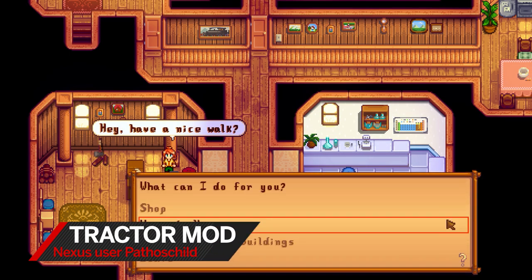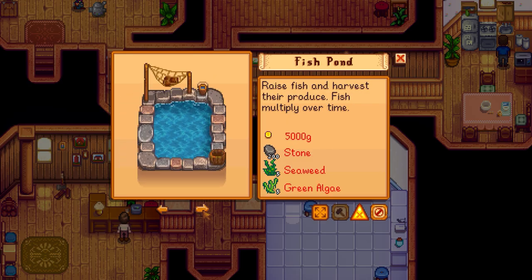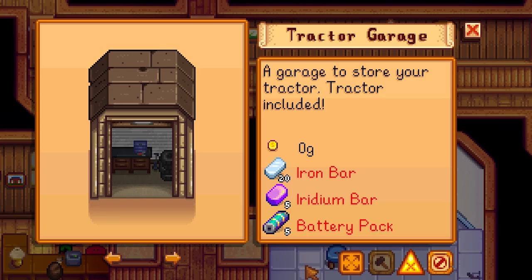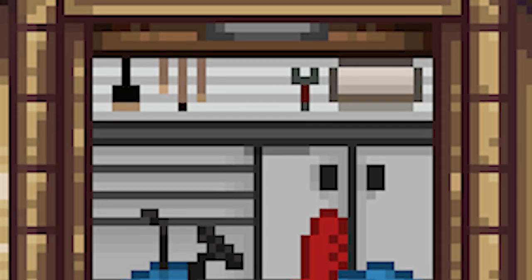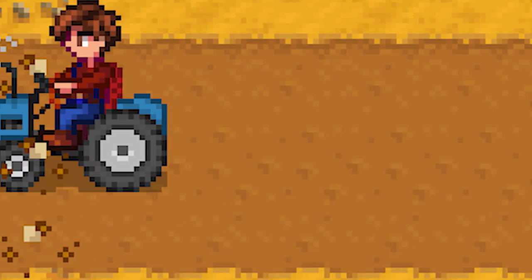The last one is the Tractor Mod. It just doesn't make sense that you don't have what every farm in real life has, which is a tractor. You can ask the tractor to mass fertilize your crops, act as a tool for collecting crops, or till the dirt. The idea is that if you're going for a really big, bulky farm with loads of farmland, you don't want to be doing it one square at a time. If you're looking for mass production, the tractor mod is a great way of getting all that done super fast, especially when you're on a time limit.